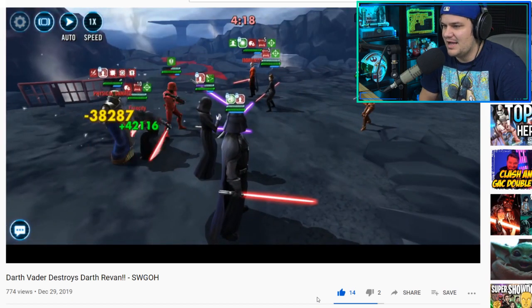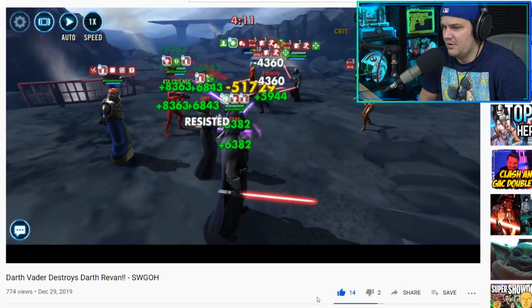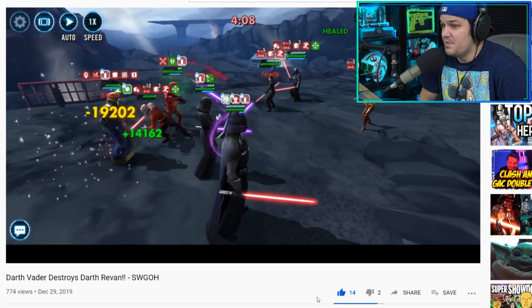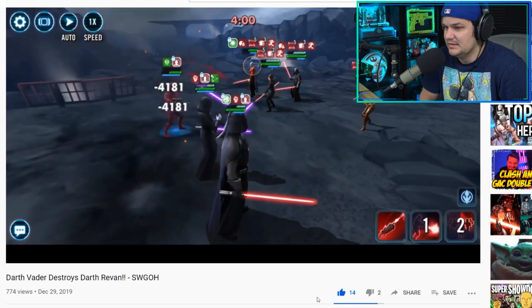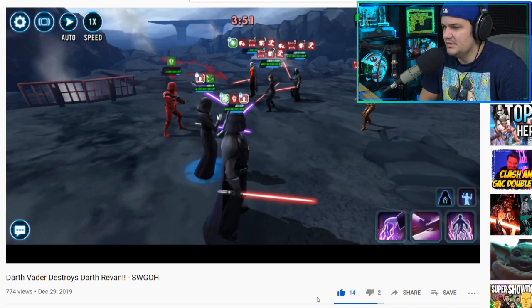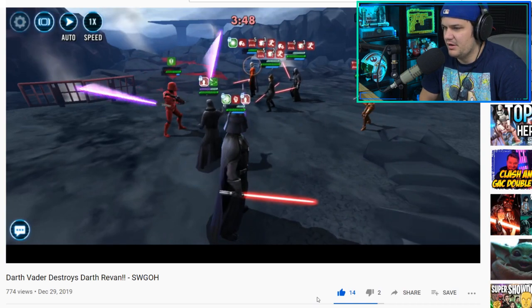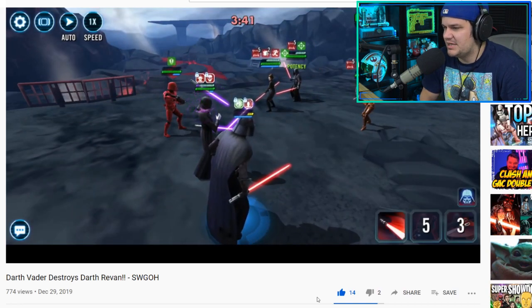This second battle is not starting off as hot — they lost Sion right away. They did get Darth Revan out there immediately, which is going to be a big part of this; getting Darth Revan managed immediately is key. They also lost Watt, so they're more disadvantaged in this battle. But Darth Traya and the combo with Sith Trooper takes out Malak.